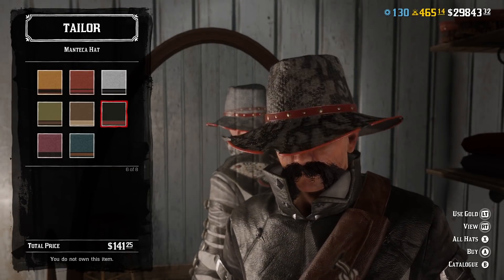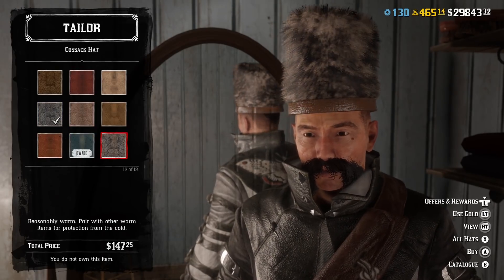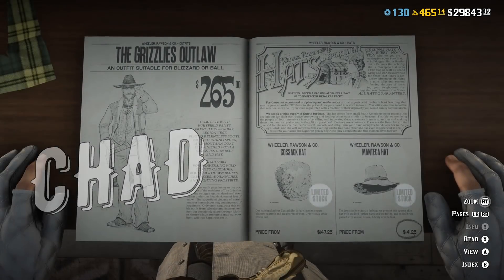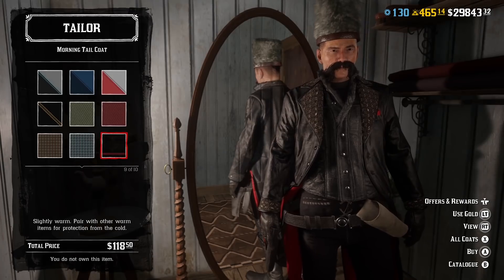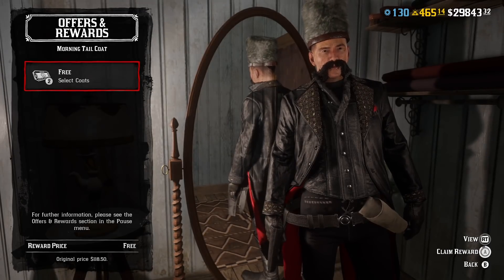There are also two limited time offer hats back in the catalogue. Monteka, that will make you look like a pimp, and Cossack hat, that will make you look like a Cossack — obviously, like a Chad Cossack. I've been asked a lot recently where did you get this hat from, and that's the answer. It sometimes appears in the catalogue and you can buy it, so if you want this hat, go buy it now.